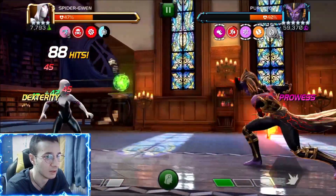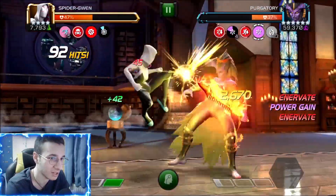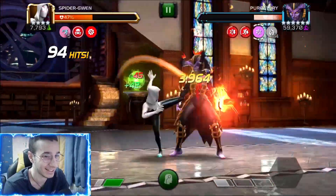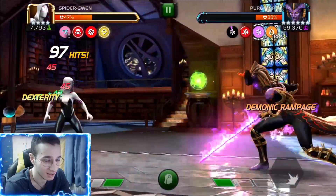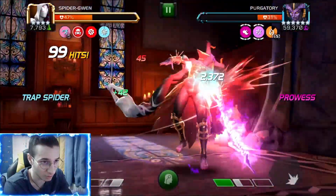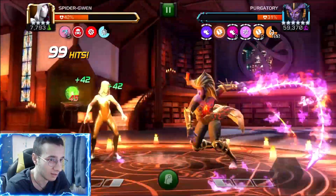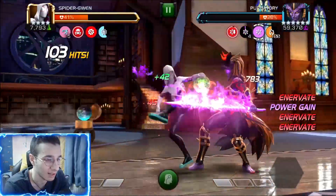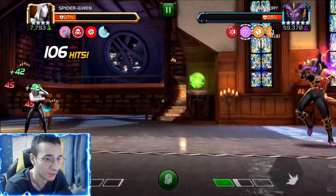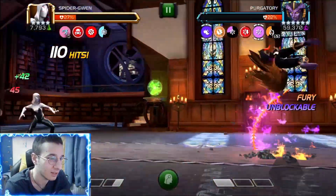I also brought Guardian to help out a little with block proficiency. The SP1 is scary — like I mentioned, one hit touches you and you're dead. For her heavy attack, just wait for those three hits and then go in, but the timing is kind of bad so you have to be really quick with it.